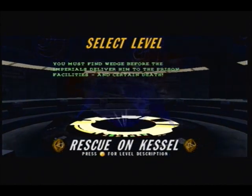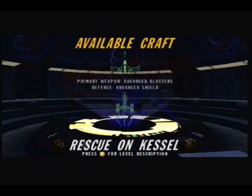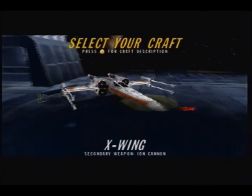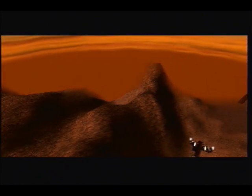You must rescue Wedge before the Imperials deliver him to the prison facilities and certain death. Oddly enough, they've used the X-Wing as the default craft of this mission, but its secondary is an ion cannon — unlike the Y-Wing's ion cannon, though.